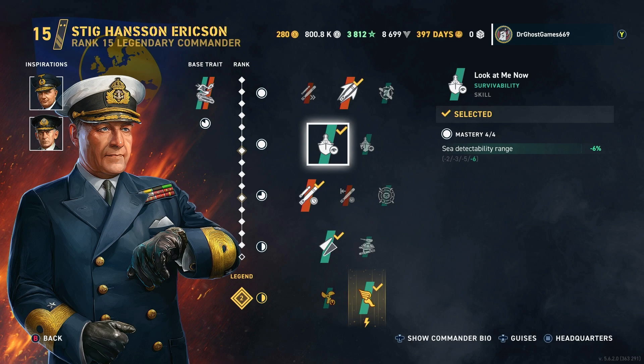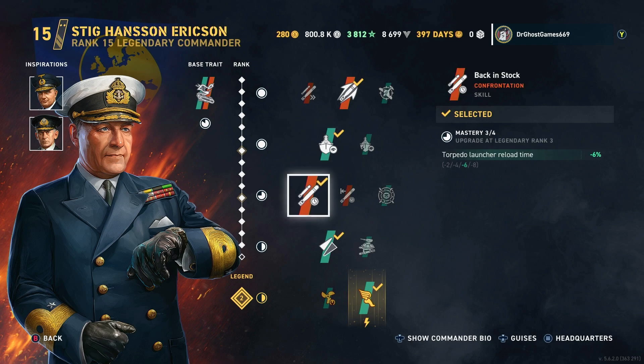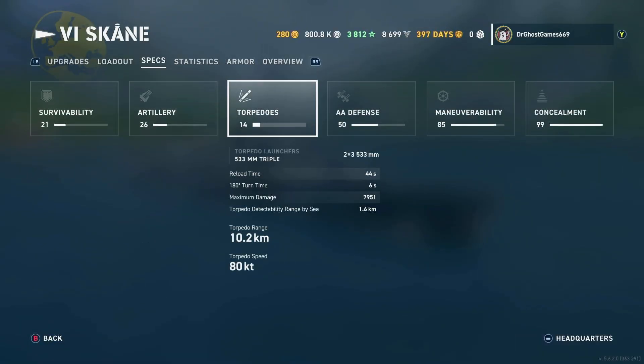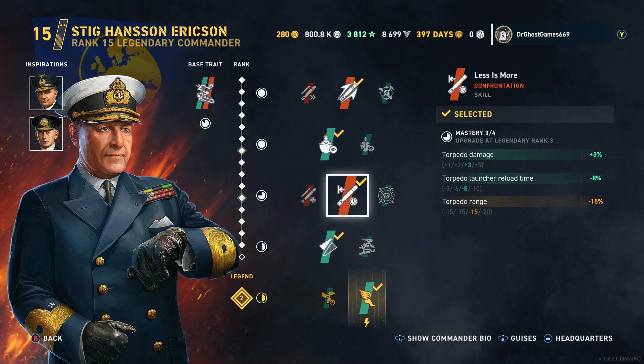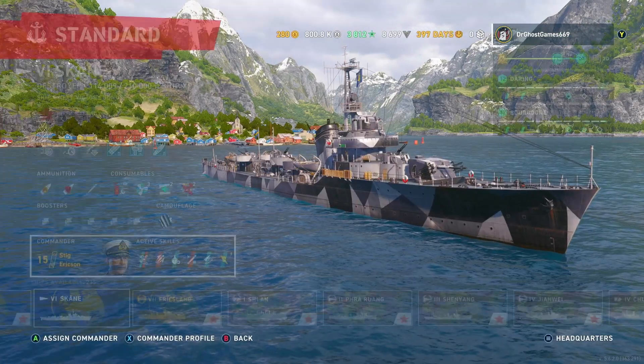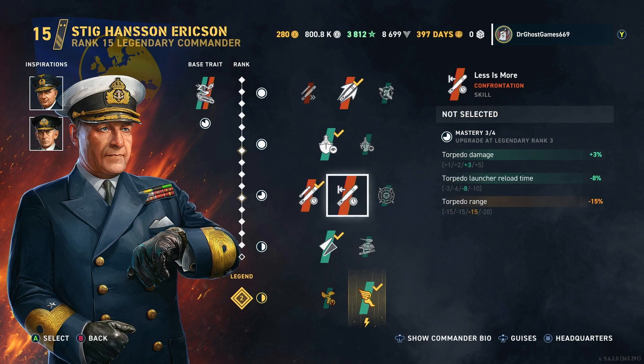We have Look at Me Now, which decreases detectability by 6%. We've got Back in Stock, which decreases torpedo reload time by 6%. I don't put the alternative inspiration on because it decreases torpedo range quite a lot. Having 12-kilometer screamer torps is pretty hilarious — I've actually hit people out to max range with these torpedoes. So I just keep Back in Stock.